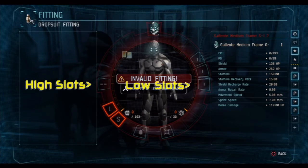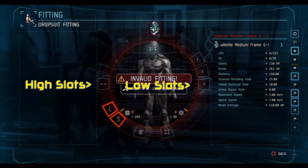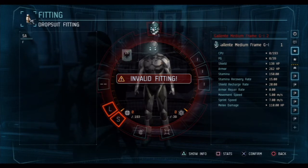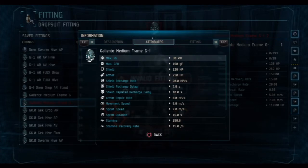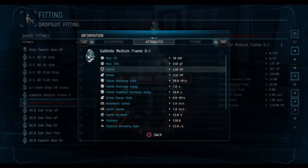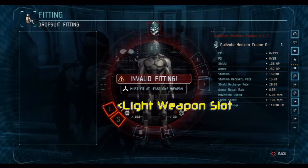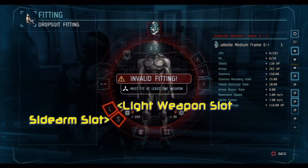You also have a shield and armor stat, and below that are various other items which are fairly self-explanatory. It's worth noting that if you press show info on this particular suit, you'll see the base of this suit has a maximum CPU of 150 and a shield of 120, and a PG of 30. But if we go back to the fitting, you'll see my CPU is actually 193 — 43 more than the 150 — and I have 9 extra PG. The shield and armor are also higher up, because I have skills that increase those.